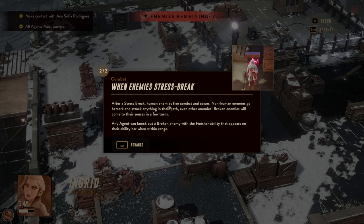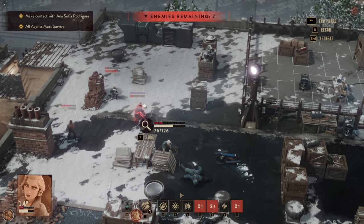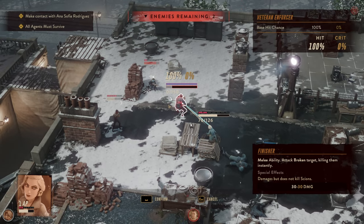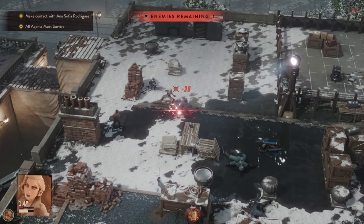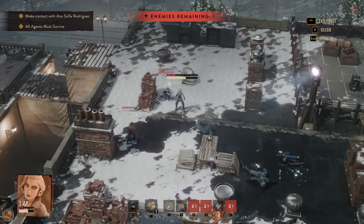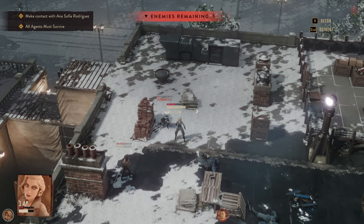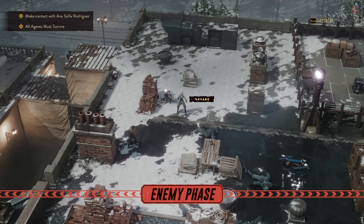After Strike: Strike Break — human flees, and non-human enemies will go berserk and attack anything nearby. Any agent can knock out a broken enemy with a finisher ability. Well, I can tell you something — this should give us one AP refunded. I like it. And we are just evading — all right, bring it on.